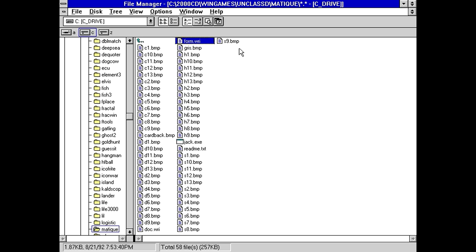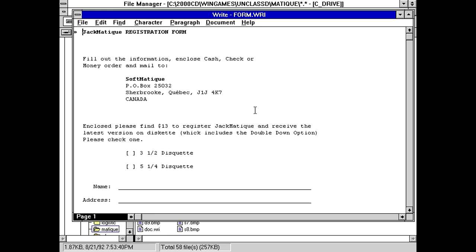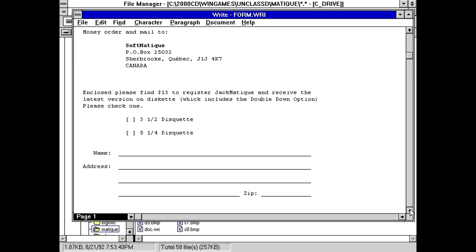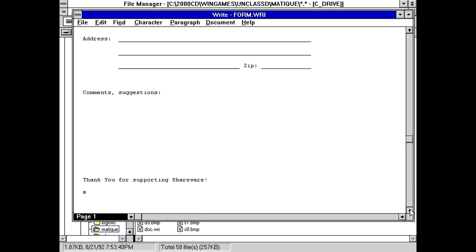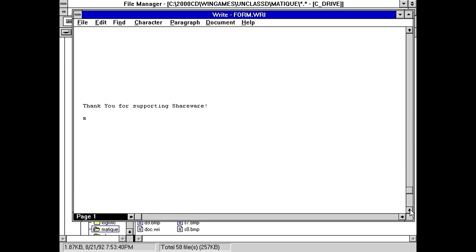There's a form.write — Jack Mateek registration form. Okay, so that's the name of our program. Apparently made by a Soft Mateek operating out of Quebec. And $13 is the registration fee, which I'm guessing would probably be Canadian at that time. So that would have been more like nine or ten — somewhere around $9 US.